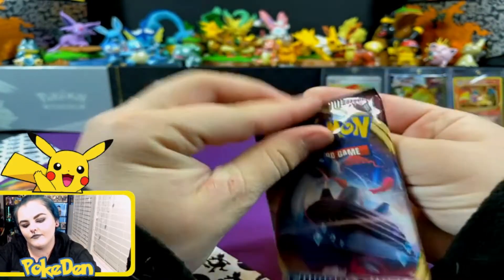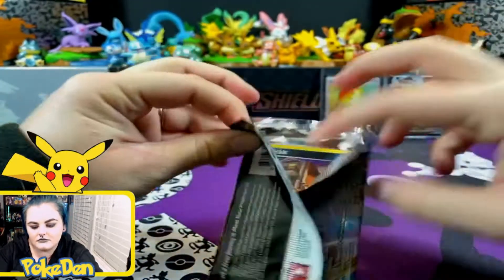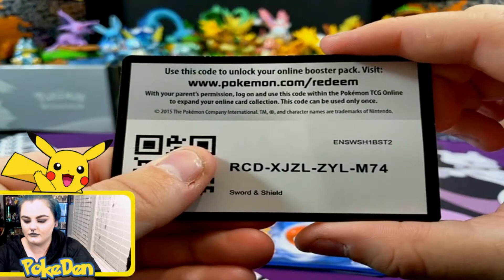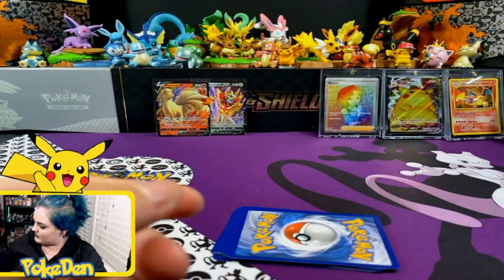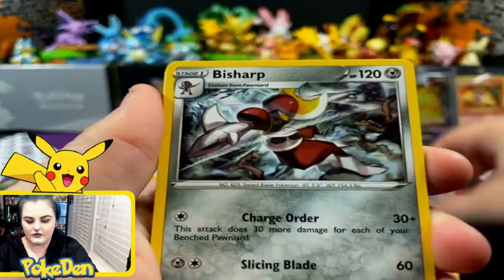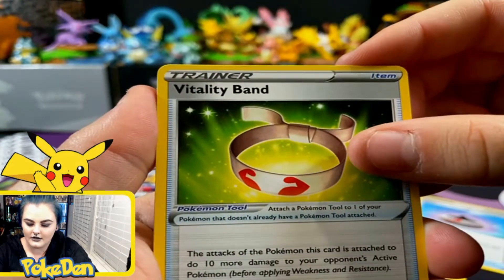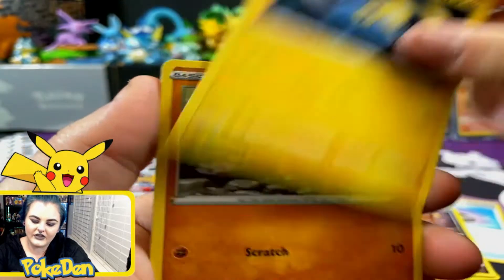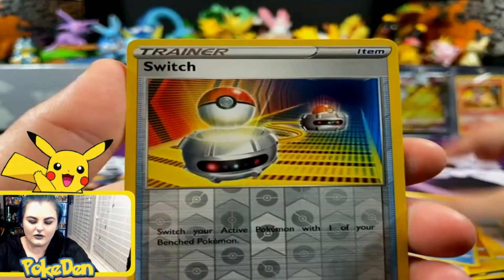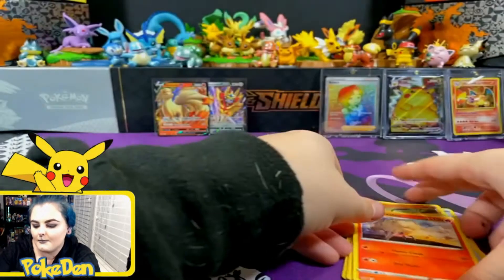Alright, Sword and Shield — let's see what you hold for me, sir. Nothing good, that's what you hold for me. We got a Bisharp, Evolution Incense, Pokémon Go style, Vitality Band, a Nickit, Perrserker, Diglett, Ferroseed, Goldeen, a Reverse Holo Switch, and... another Ninetales! That's cool — matching!